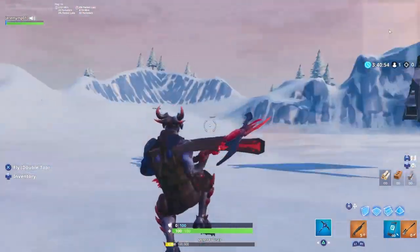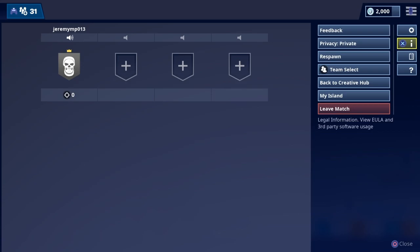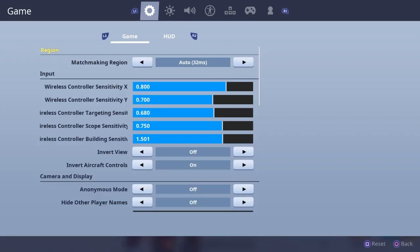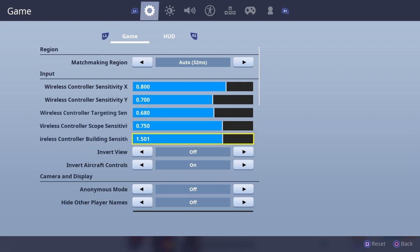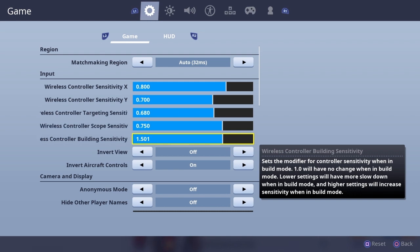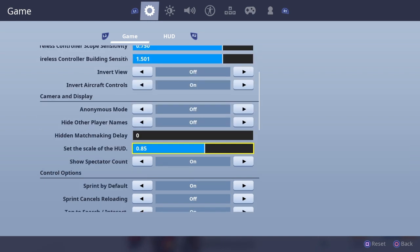So for starters, I'll open up my sensitivities. For X and Y I have 800 and 700, targeting 680, scope sense 750, and building sensitivity 1500.